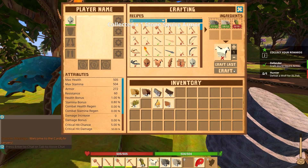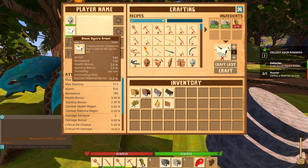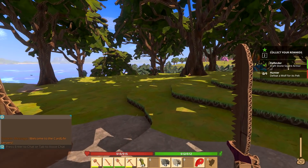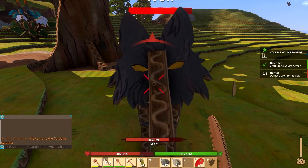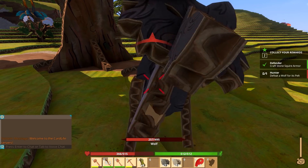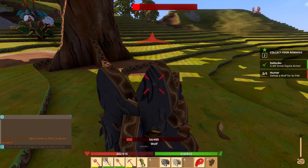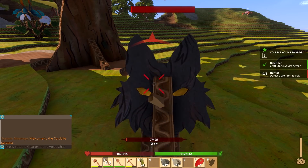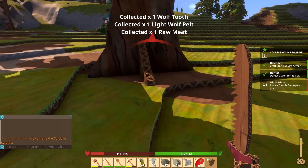Defeat a wolf for its pelt. I put my armor on — ready for battle. Got a sword, a wicked blade, wicked edge. Oh, that's a wolf. Die, wolf! I'll take your pelt, turn it into a nice bed. Or a coat. Or maybe a pair of socks. Wow, that was close. Almost died.